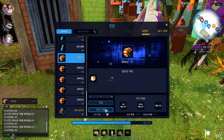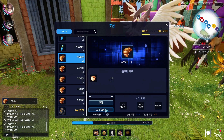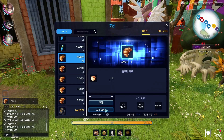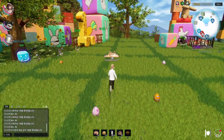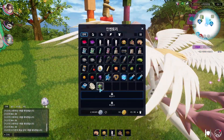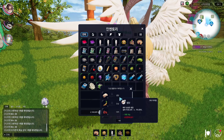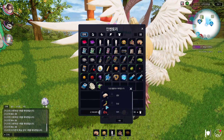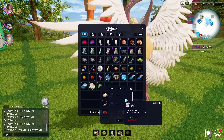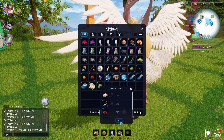I believe you get a free item because this is currently an event going on at the moment. As you can see, for completing it I got an item. This is an item which gives you various rewards, which can be traded in for something I'm assuming — I still have to figure this out and I will let you know once I do.